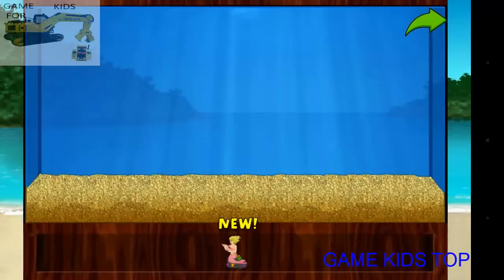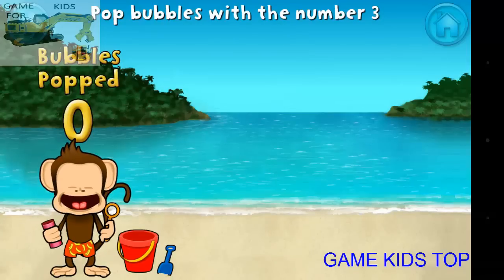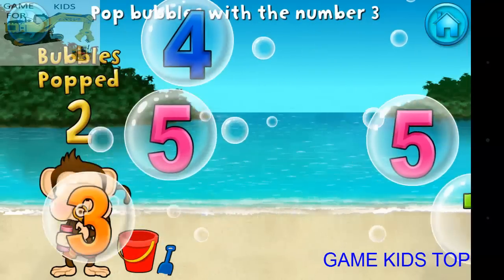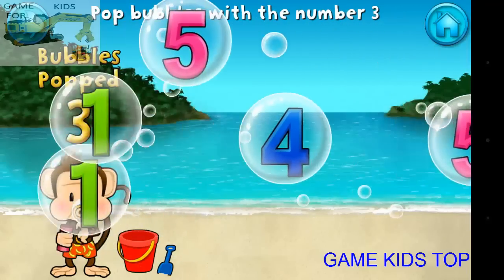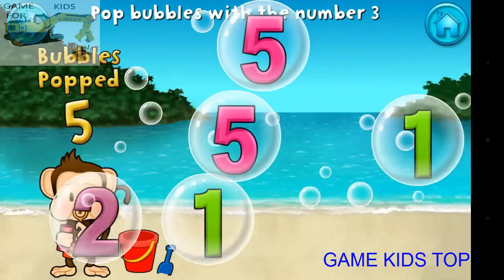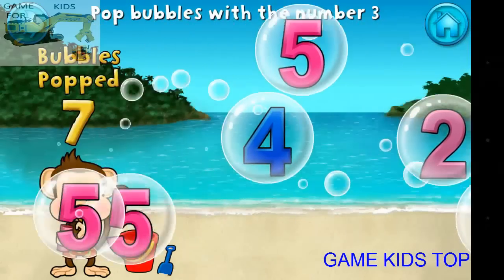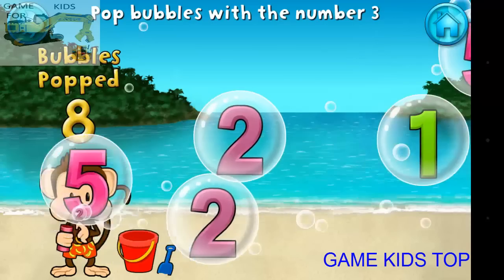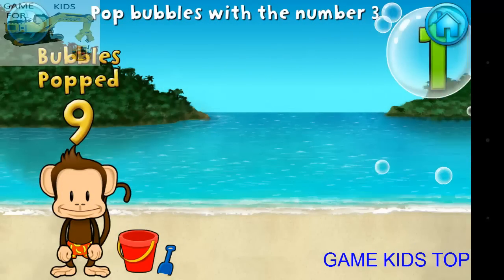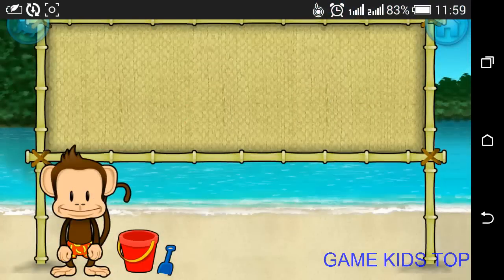Add things to your aquarium by dragging them from the tray. Pop all the bubbles with the number three! Three! Three! Three! Three! Three! Three! Three! Three! Three! Subtraction time! Four!